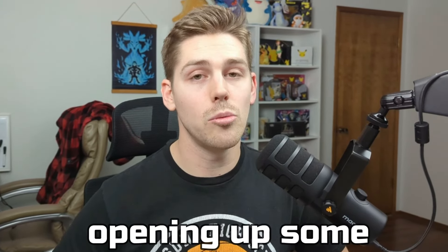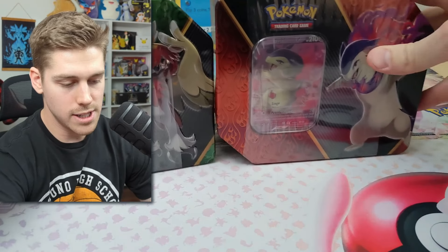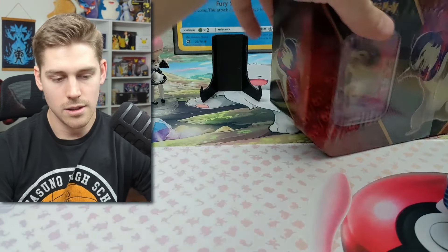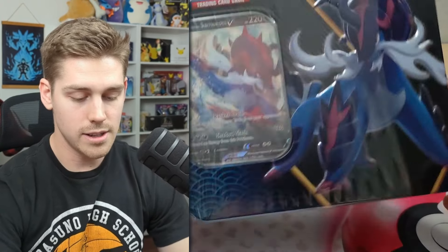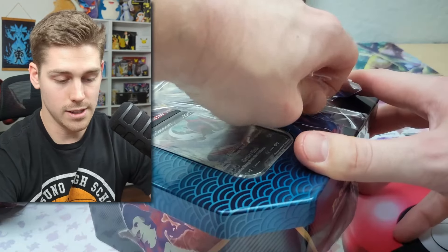Welcome back to another Champ Stamp Pokemon video. Today we're opening up some Divergent Power Tins that were released in 2022 to see if they're still worth the $25 price tag. In these you get two Evolving Skies, two Astral Radiants, and one Brilliant Stars, which for $25 feels like a pretty good deal. Let's open it up and see if that's actually what we get.